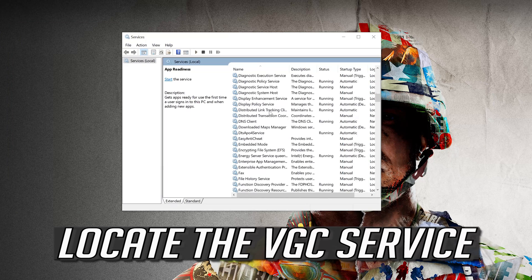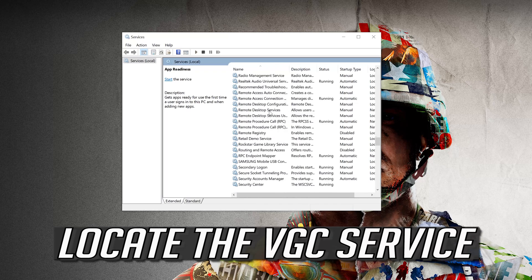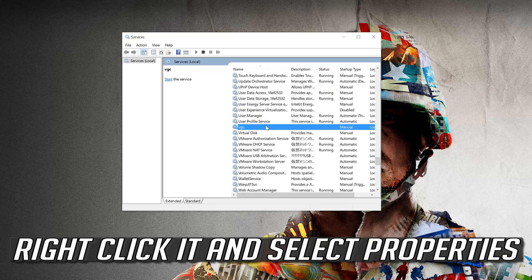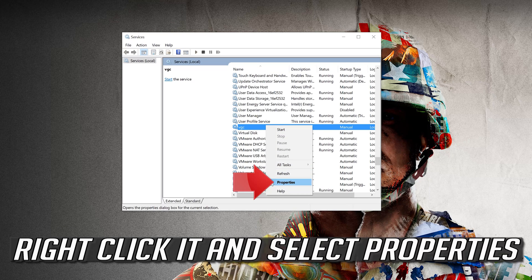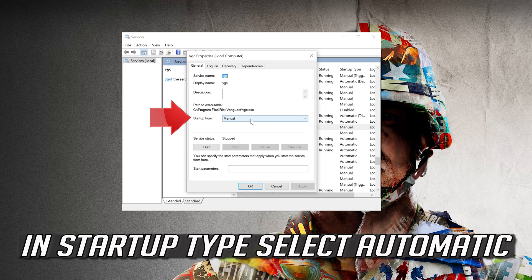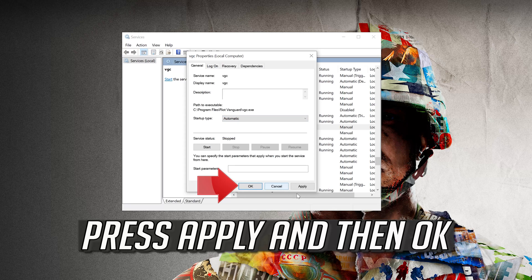Locate the VGC service. Right-click it and select Properties. In Startup Type, select Automatic. Press Apply and then OK.